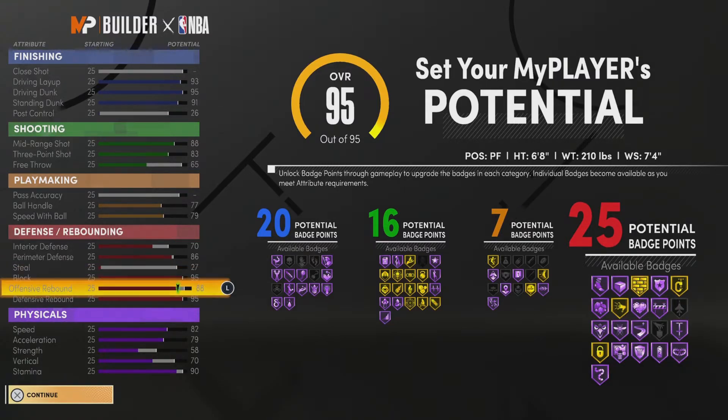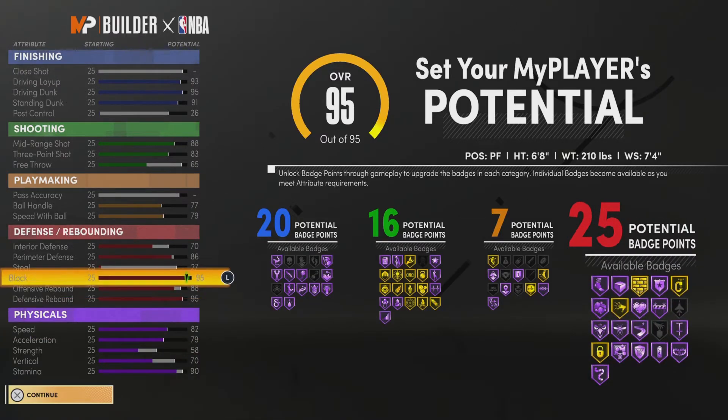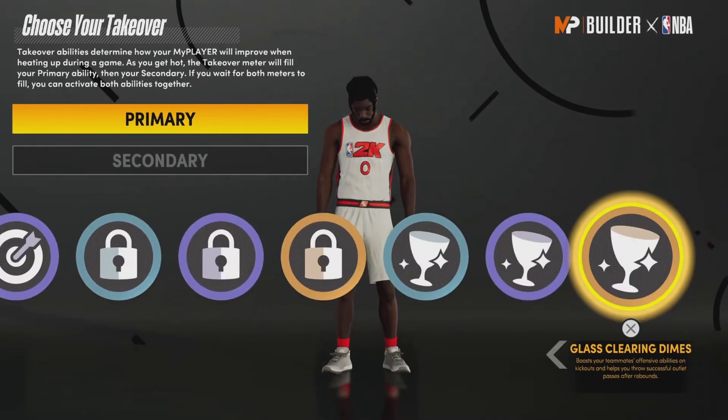This is a spot-up center build basically — for park — that can stop contact dunks. Pretty good. These are the takeovers for you.